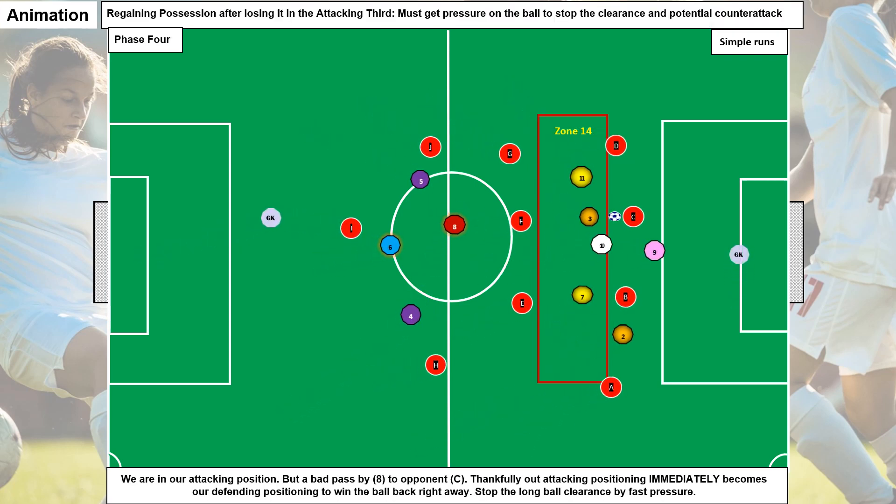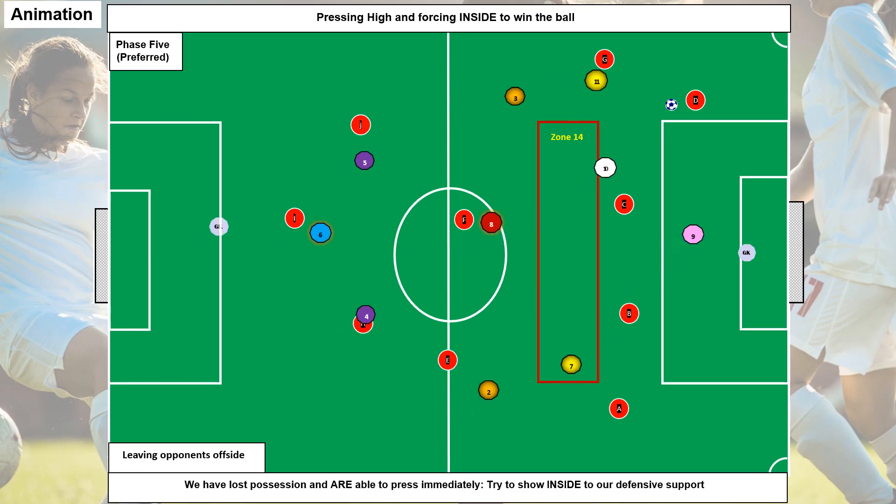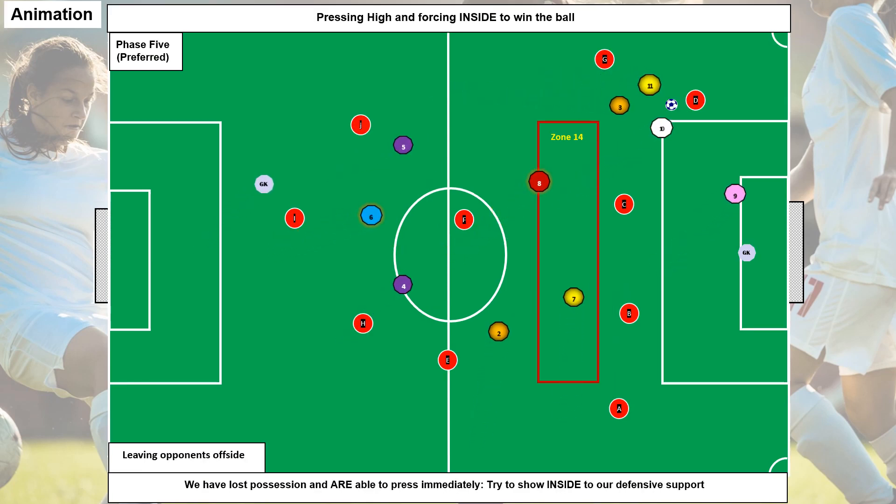We've got the ball in there, we've got the numbers, a lot of players in a tight small area — but the pass is a bad pass and we lose possession. Our idea now must be immediately to win possession back. Because of the placement of our players in attack, it completely suits us in defense too — we don't have a lot of ground to cover to stop the clearance, and that's the key to it all.